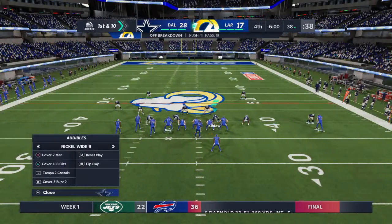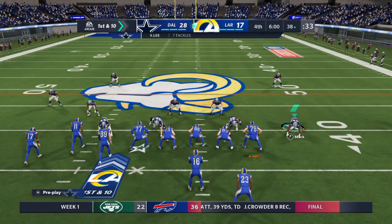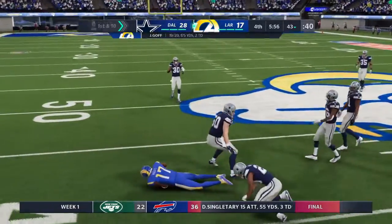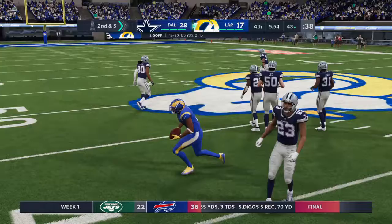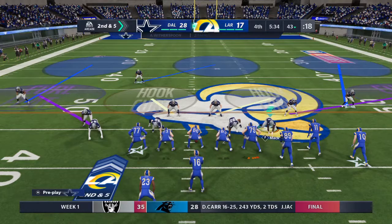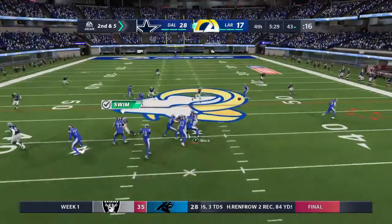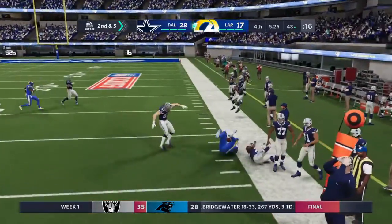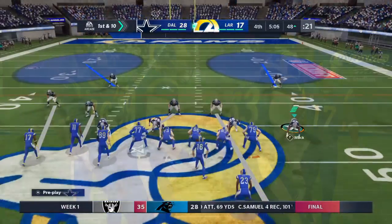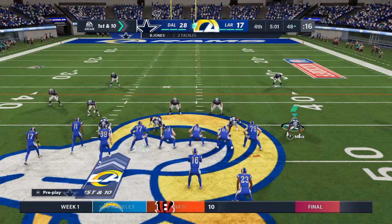Back now here on EA Sports. It's the Rams trailing, but they do have the football as we start the fourth and final quarter. Over the middle, complete — that's Woods. And he'll get up to the 43-yard line, five yards on the catch there. Brings up second down at the 43-yard line. Goff, open man is Higbee the tight end. And he'll be taken down, but not before he works it past the 50. It's a first down on a gain of 10. First and 10 at the 48-yard line.